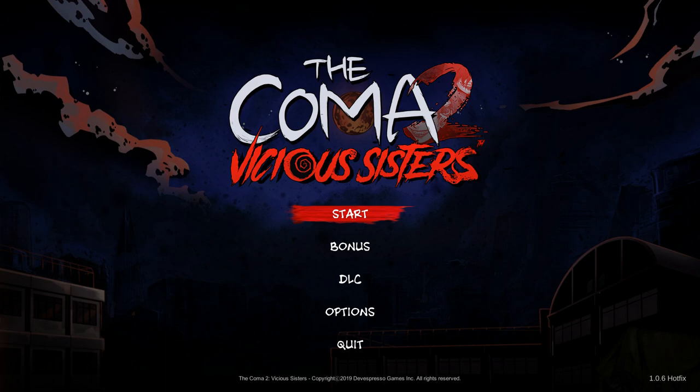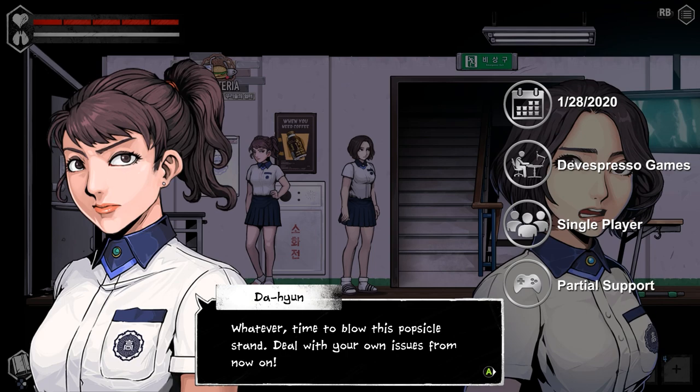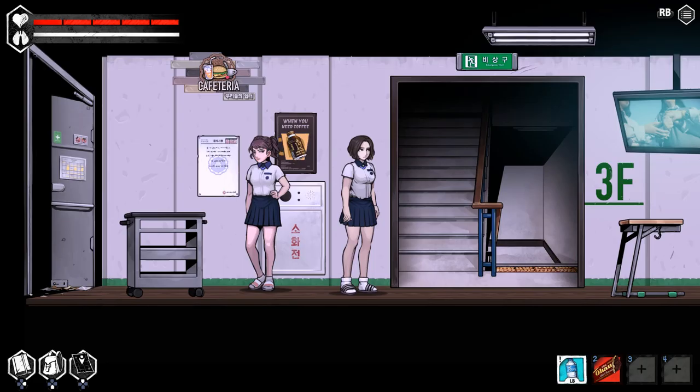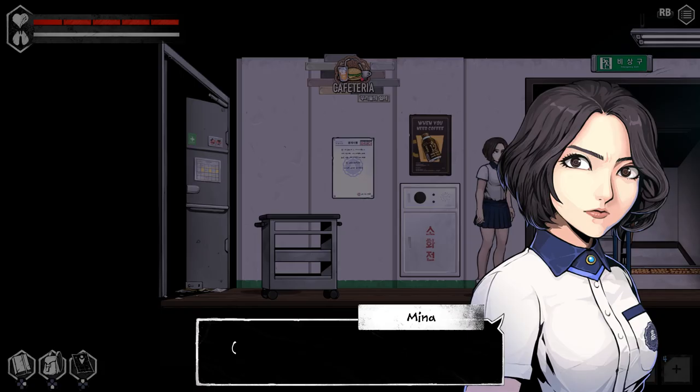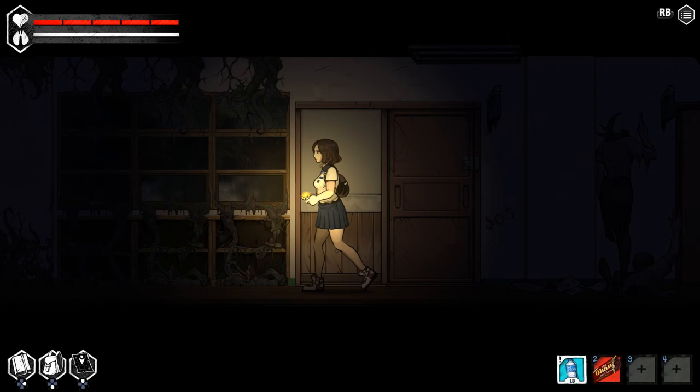The Coma 2: Vicious Sisters is a Korean side-scrolling survival horror adventure game. You play as a girl in high school dealing with friends, class, and boy problems. But as the super blood moon appears, everything in the school gets weird — and by weird, I mean scary. Bodies are falling out of the ceiling, hands are grabbing at you from the floor, but thankfully you can run and dodge, and both are quite effective.